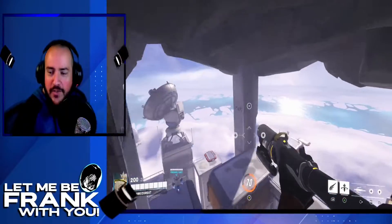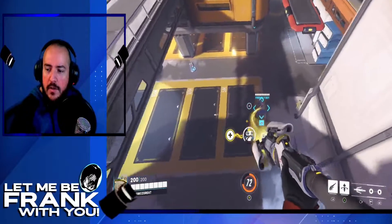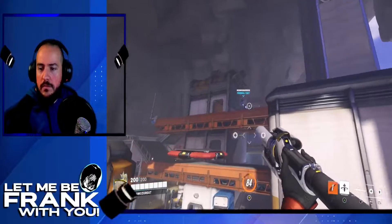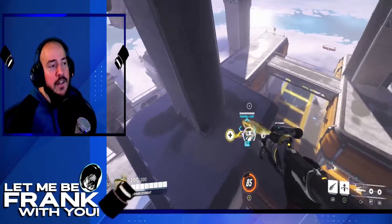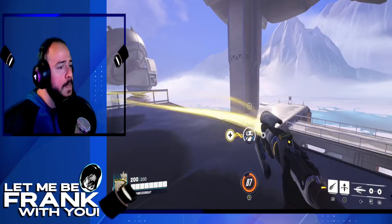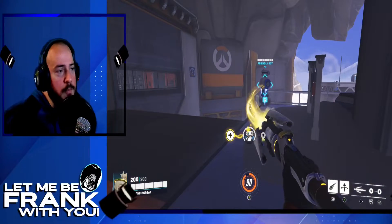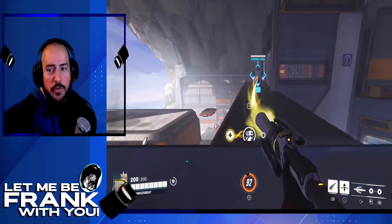Oh, that was a good one — look at that, I touched the ceiling basically. And that was a baby hop. That's a good one — yep. So in a nutshell, this is how you do it. Hopefully that helps you: guardian angel, crouch cancel into super jump, lock on with the beam, then unlock, then unlock guardian angel, and you just keep looping it.